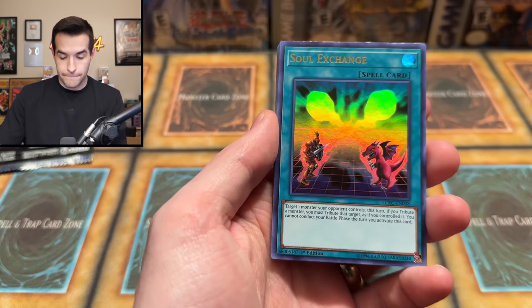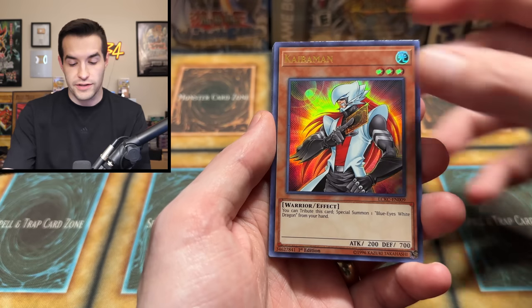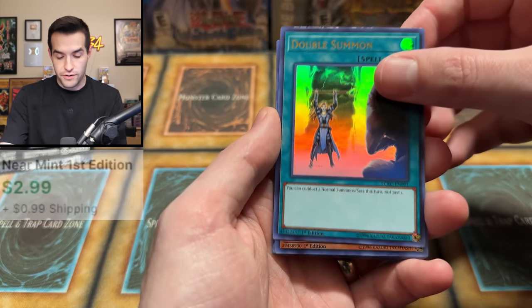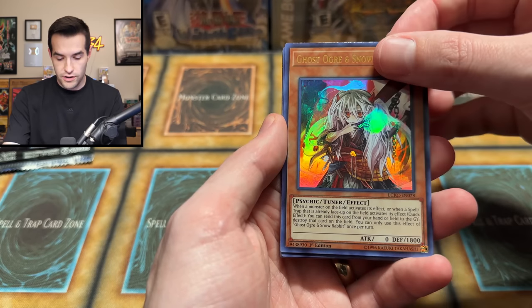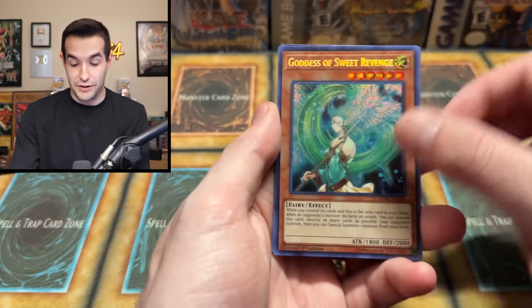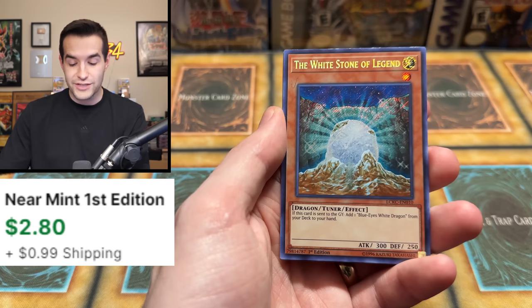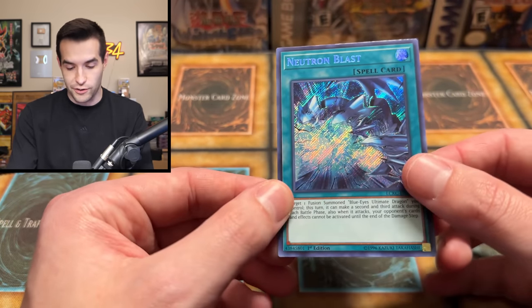We have V-Tiger Jet, Soul Exchange. I think the Ash Blossom might actually be an Ultra in here, so it could be in one of these. We have Ring of Destruction — very nice. Double Summon, good print of that card. A Ghost Ogre and Snow Rabbit — that's going to be a couple bucks for sure. Got us a Sweet Revenge — it's a Secret Rare but it's a promo reprint, so probably not great. Terraforming — that's money, very solid. White Spirit of Light. This is a really good pack. And Neutron Blast — not a good one, but honestly a very strong pack overall. I think Kaiba's doing well.